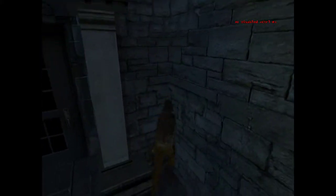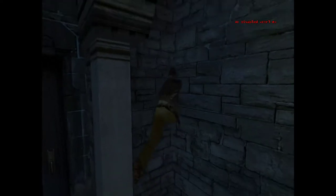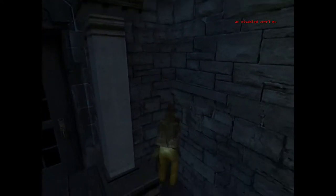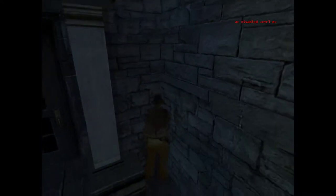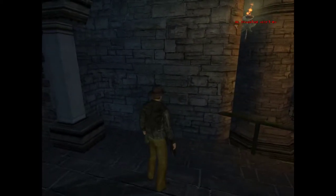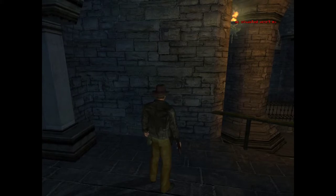I went through this wall one time and went straight off the edge into the abyss. This is such a stupid wall to glitch through. You have to do it just perfect and it's not easy. I did it once. I'm not doing it — it's going to take me 10 minutes. So we're just going to pretend that I did it.